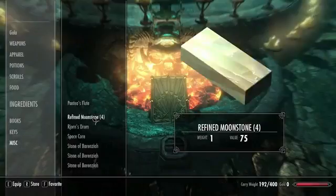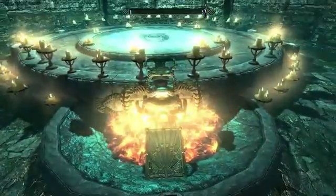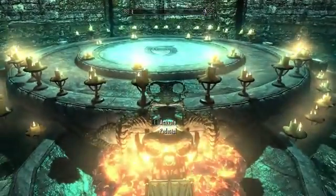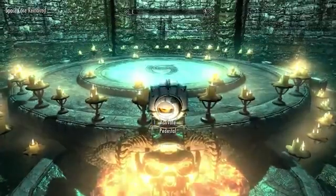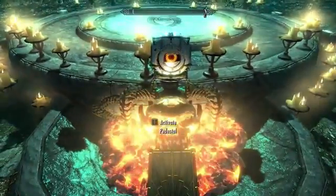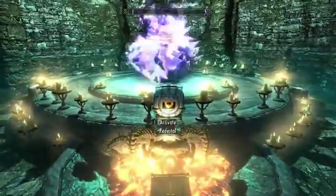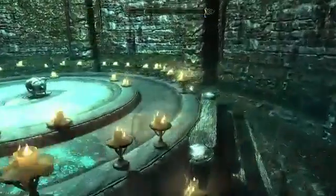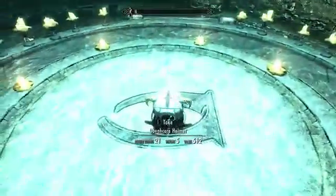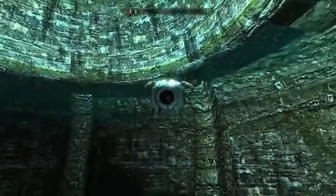If you come down here and instead of a crumpet, put a refined moonstone and an iron helmet in, and then put the Space Core right here, then activate the pedestal — pull the pull bar — it'll create a purple thing. And inside that purple thing is not a biscuit. It is a Dovahcore helmet. And then you can put it on and walk around pretending like you're in space.